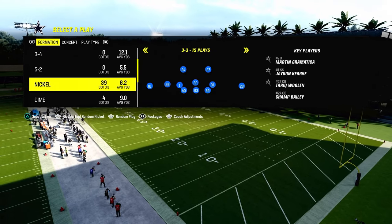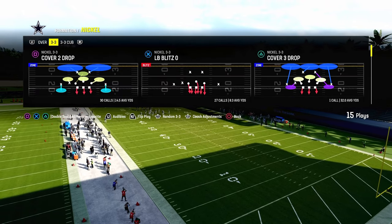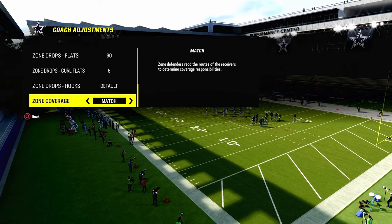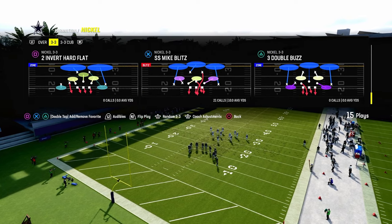Now a couple key things for this blitz. We're going to be making sure that we're utilizing safeties at the linebacker position — it's going to make this blitz significantly more effective. I also recommend running this defense with auto flip off. You can run it on baseline if you want to, and the play we're going to be coming out in is going to be the three double buzz.